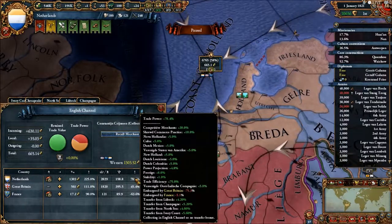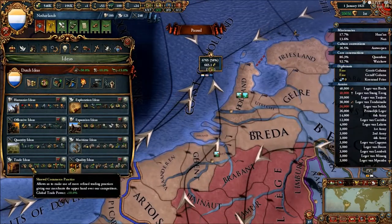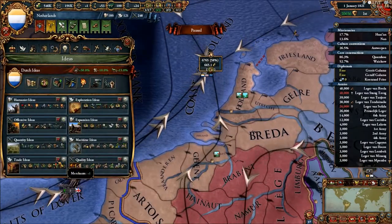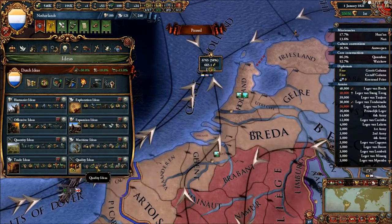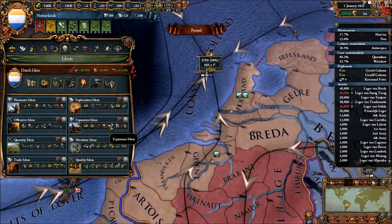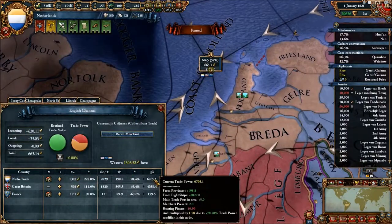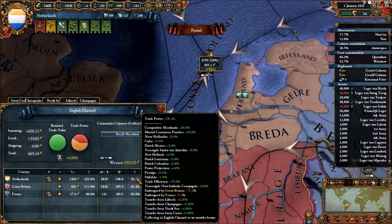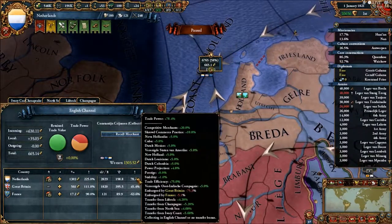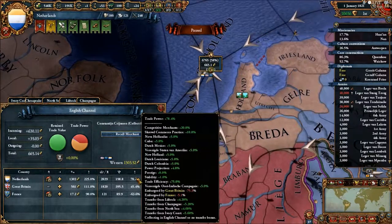All your colonies give you a trade power bonus, and you also get trade power bonuses from certain ideas — the trade ideas. Competitive merchants is one of them, and shrewd commerce practice is another. That's plus 10% right at the top. Competitive merchants is coming in from somewhere else, but those are where the top few bonuses come from, and then colonies, power projection, prestige, and stability all increase it by a little bit.